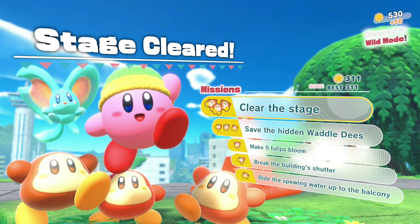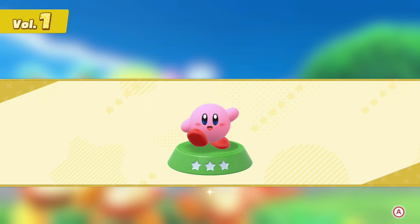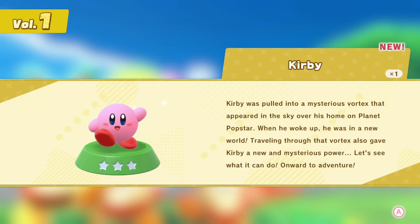So by being in the level, you have three waddle-dees. There are three hidden waddies around the map and then there are special challenges around. I got 311, and I had the capsule, which I got: Kirby was holding a mysterious vortex that appeared in the sky over his home on Planet Popstar. When he woke up he was in a new world. Traveling through that vortex also gave Kirby a new mysterious power. Let's see what it can do. Onward to adventure.